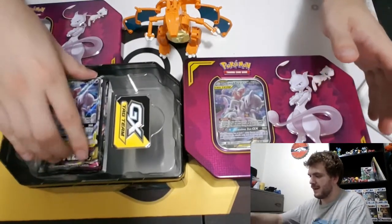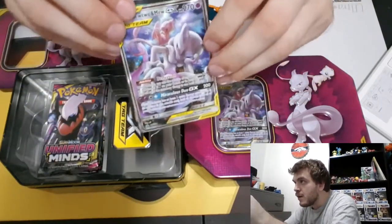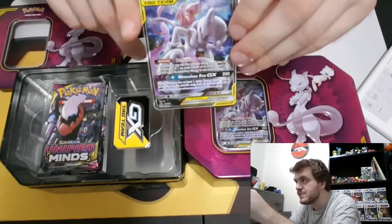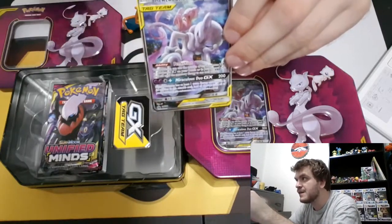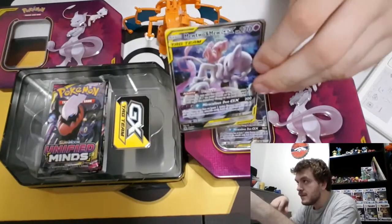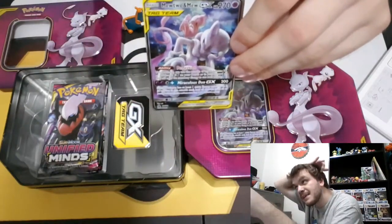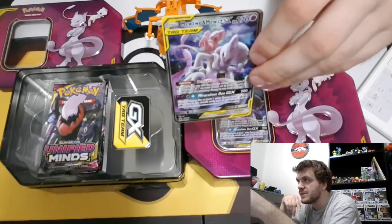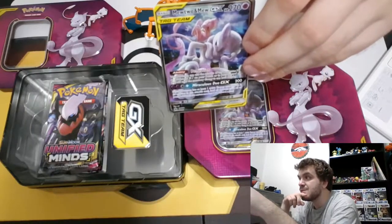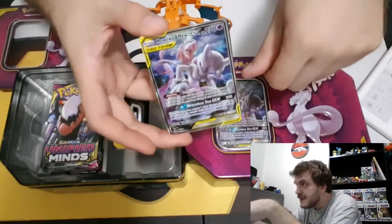So we got our Perfection Mewtwo and Mew tag team — it won Worlds. Very cool card. I was excited about this card as soon as it was announced and have been playtesting it heavily. I'm excited to actually turn it into a real deck for expanded and standard. It's a really cool card — it can copy any attack of any GX or EX in your discard pile or on your bench. It's interesting to see how people play it in expanded, maybe bringing back some old Megas.